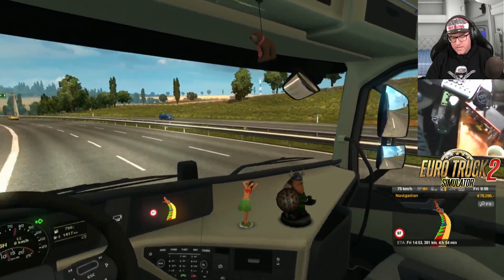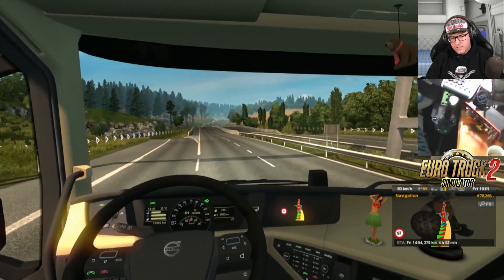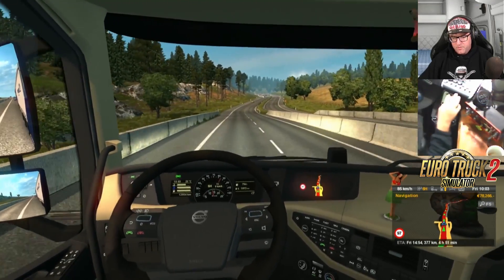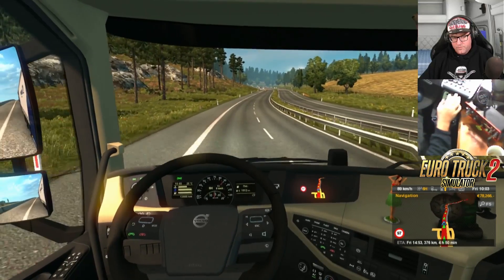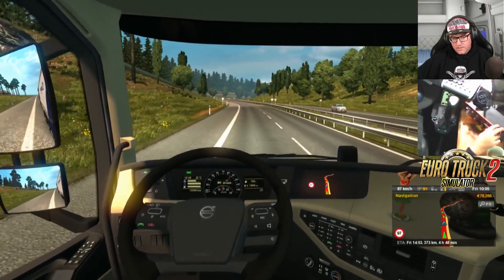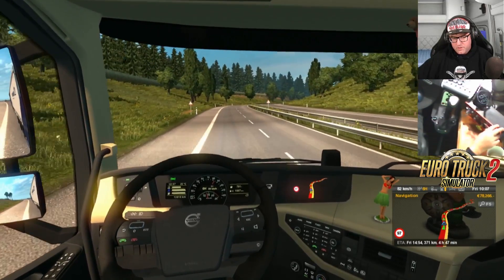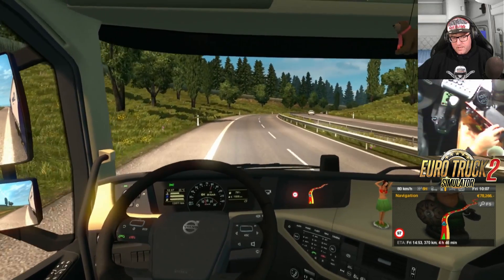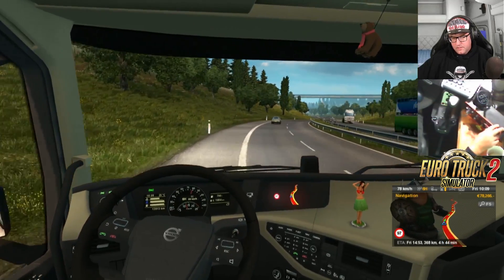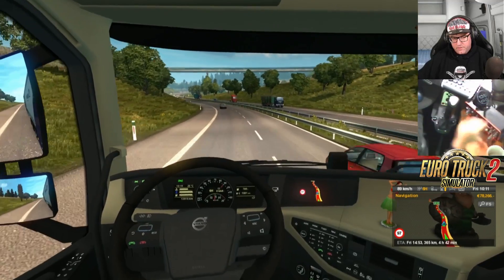A lot of this is going to be highway work, so I just need to keep on the highway. If I sit on 90 we should be right. I'll put the cruise control on. The truck's having a bit of trouble getting up to 90 — we're on a little bit of an incline, that might be why. Little hill.